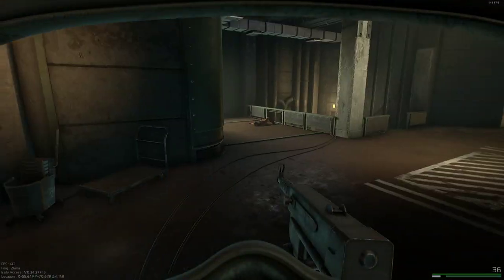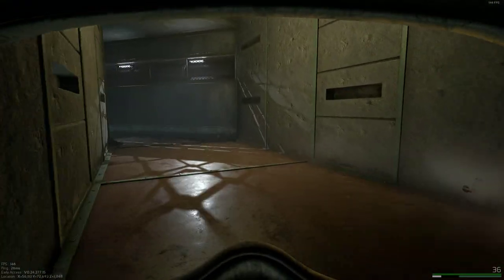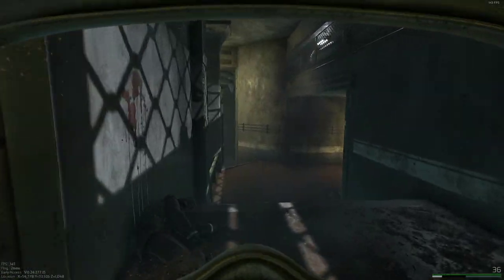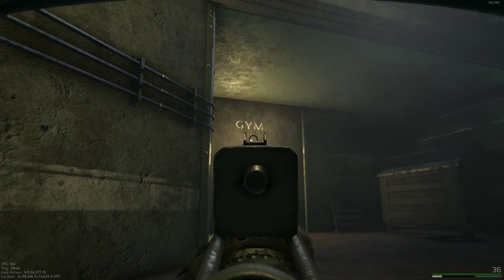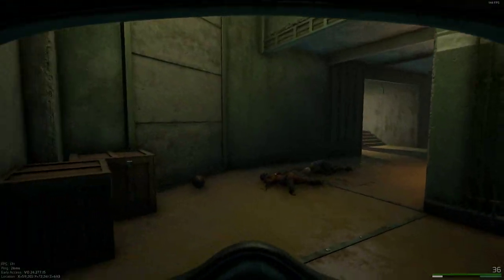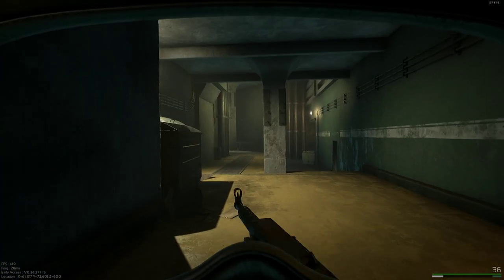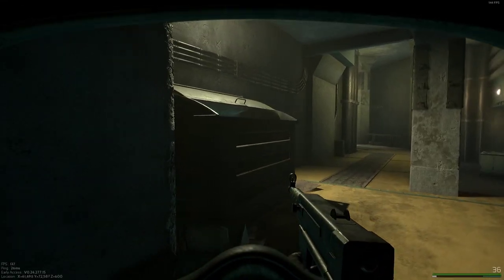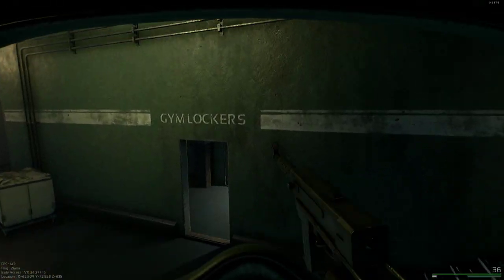We'll rotate back and go to the next locked room that's on the first floor when you're coming out. That's where I started, in the gym. There are the gym lockers.